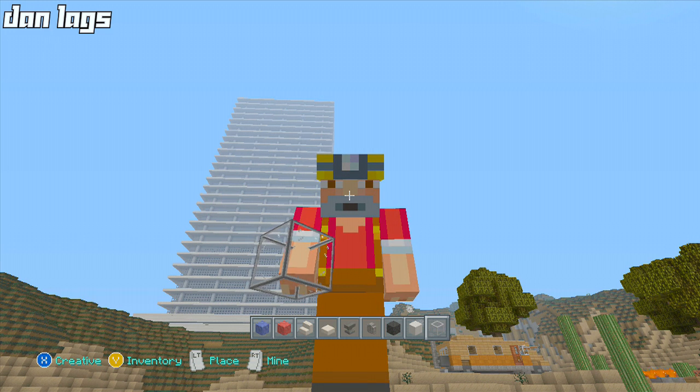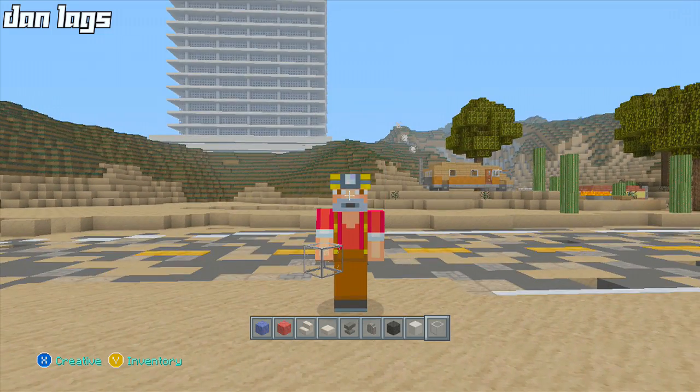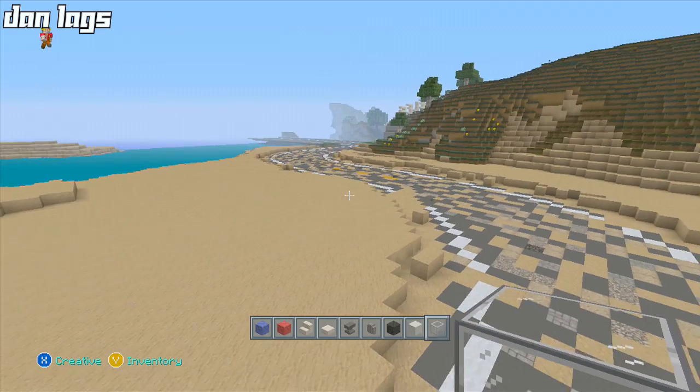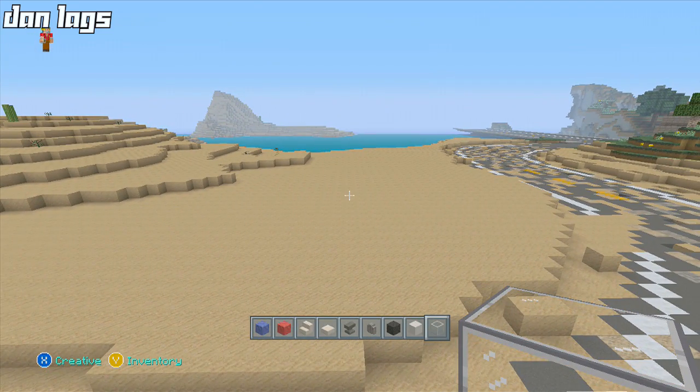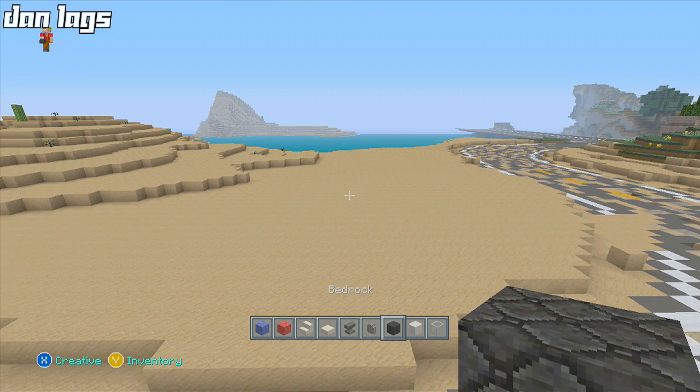Hello everybody, it is Dan Laggs and welcome back to another Minecraft tutorial video. Today we are going to be building a monster truck. I got a lot of requests to do this. I have a few of these already built in Los Angeles, so we're going to build one more right here on this little sandlot out in the desert region. This is going to be very loosely based off of the Liberator from GTA 5, the big 'Murica mobile.